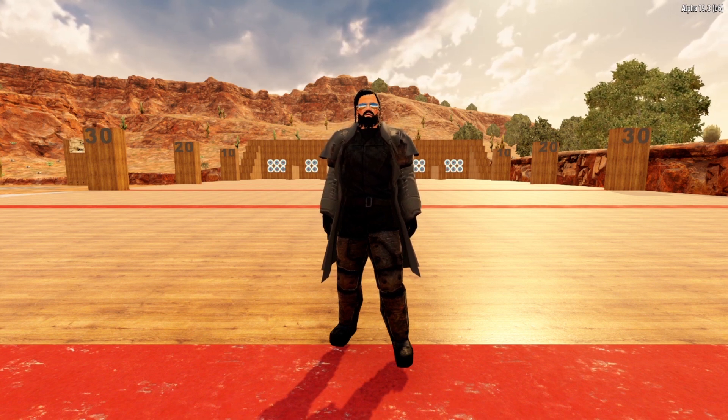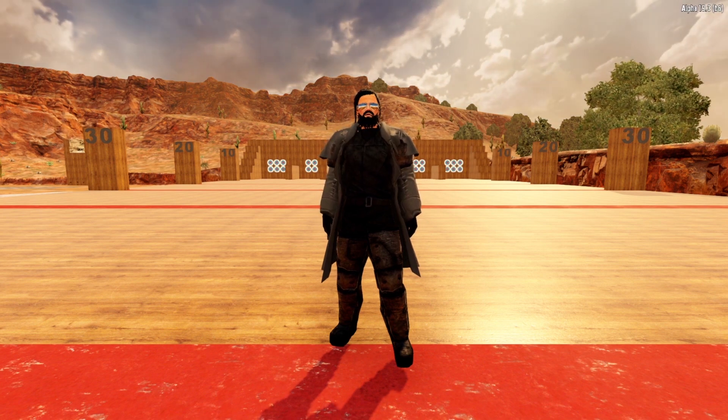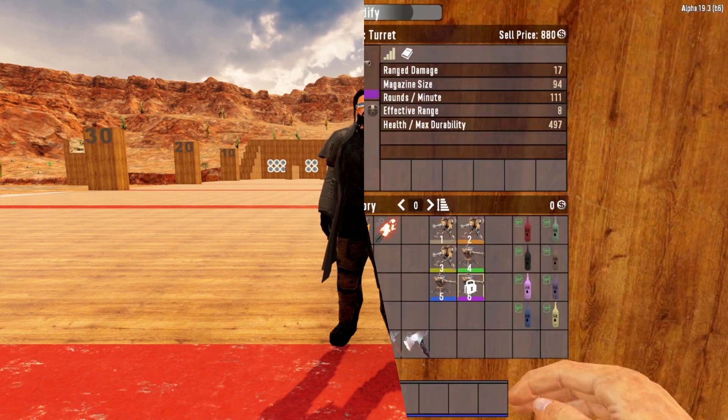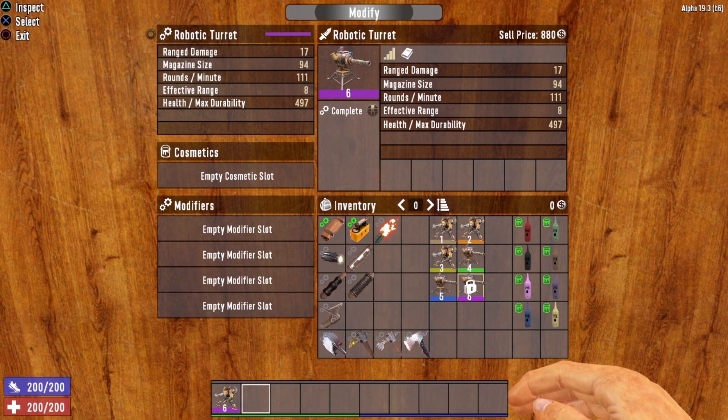We'll take a look at which mods can be used in which weapons and exactly what each modification does. Before we look at the individual mods, let's start with the modification screen. The modification menu gives you a whole bunch of very useful information. The sections you really want to concern yourself with are on the left-hand side of the screen. First thing you'll see is the name of the item you are going to modify — right now we're in the modification screen for the robotic turret. Next you'll see the stats for that weapon.